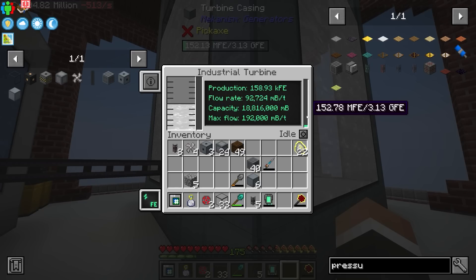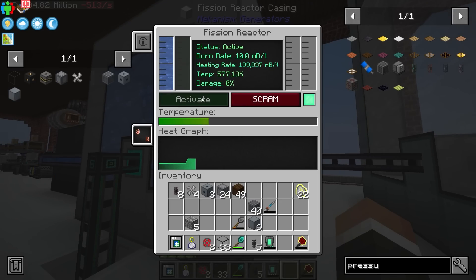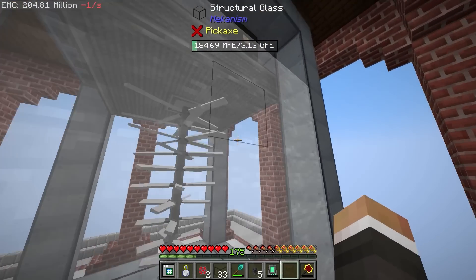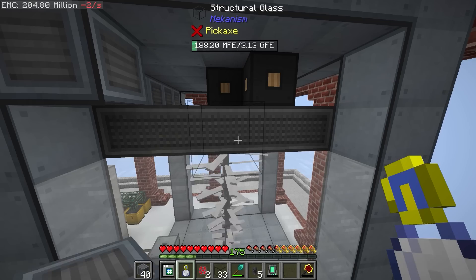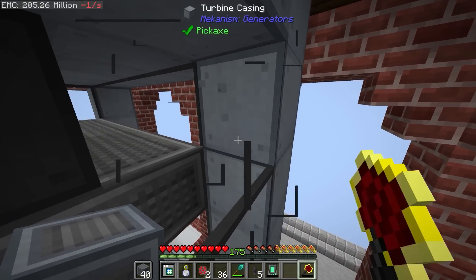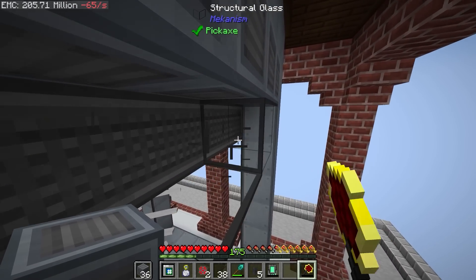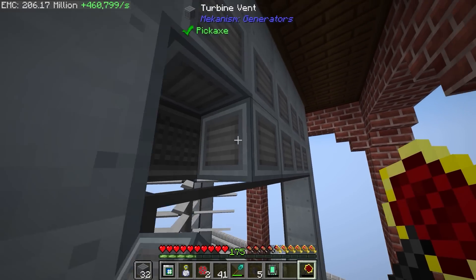The good news is that the turbine can hold 3.13 billion redstone flux, which is very nice. So this is warming down over here. If we turn this on, you'll see that we're heating 199,000 millibuckets per tick — about 200,000 millibuckets per tick — which is actually more than this turbine can handle. That means we just need to put in even more turbine vents. We've got a ton of these vents, so we could fill up the top couple of layers with vents, especially if we're going to increase the size of our fission reactor.